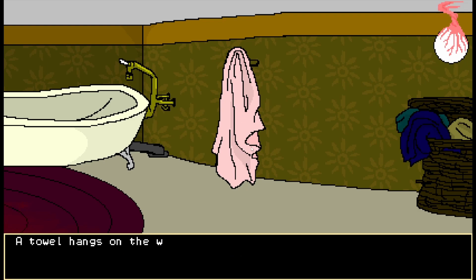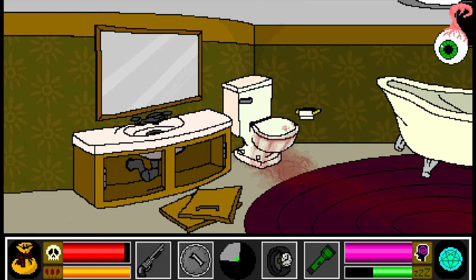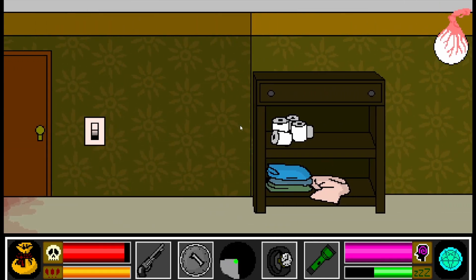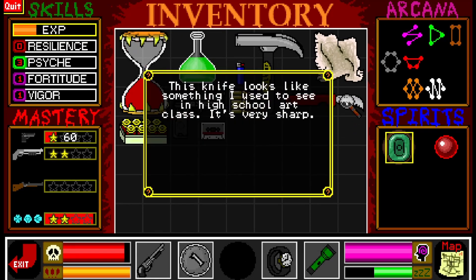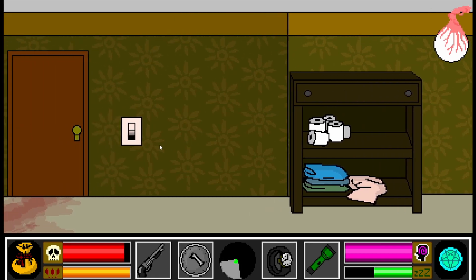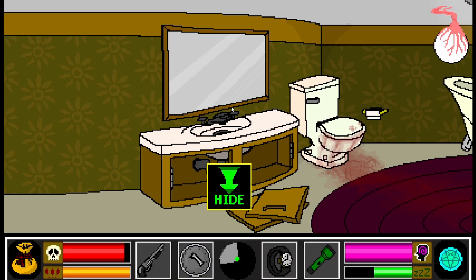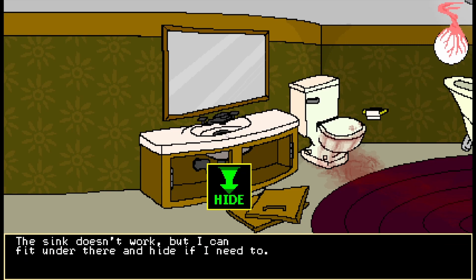Let's see if something came out of that white chair. Oh God, there's a tub. I don't want to look in it. Towel hangs on the wall - it would only take up space. Something came out of that white chair. He's referring to the toilet - he's just calling it a chair. A knife! This knife looks like something I used to see in a high school art class. It's very sharp. We can use this to cut the sofa or the chair. No TP? I guess we don't need TP. Mirror works fine - I look at it and reflect on my time here.